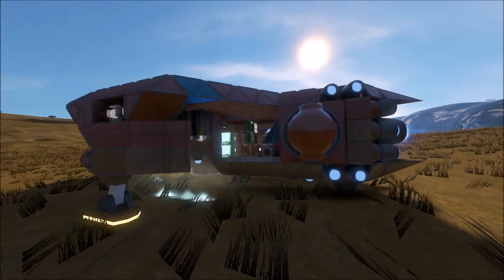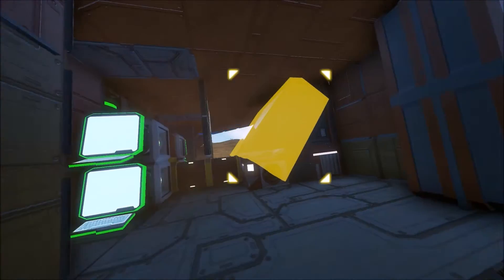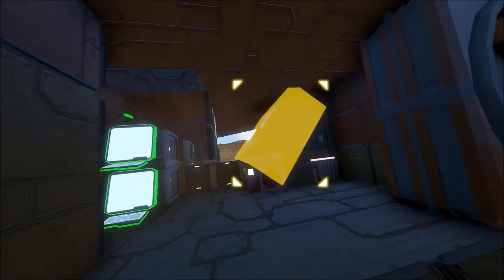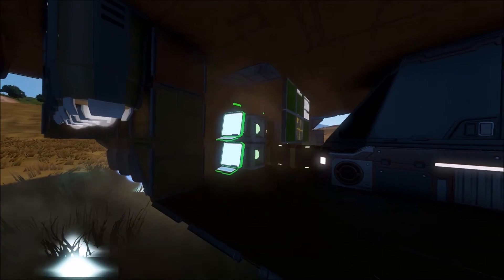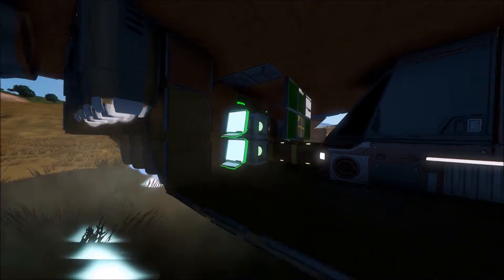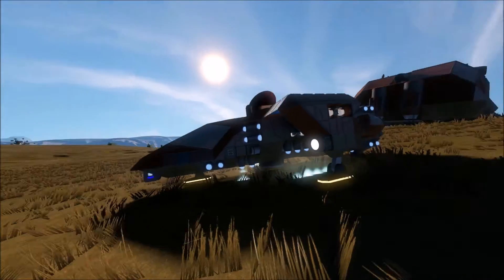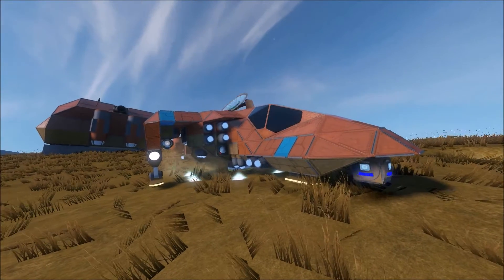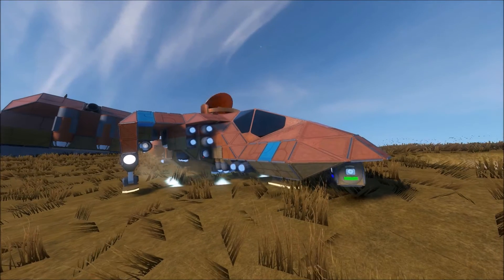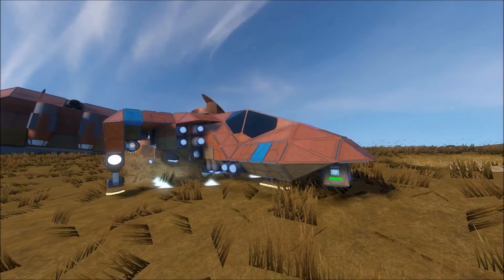We have transformed it into an AWACS craft by adding an enclosed cockpit behind it with some displays, a bunch of thermal blocks and programmable blocks, as well as two laser antennas. Now this ship is a testbed in its current state, but I figured I would show it to you to get your opinions and maybe some input on how to proceed.